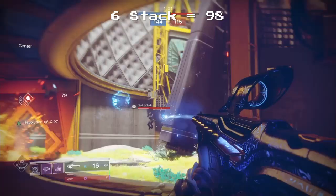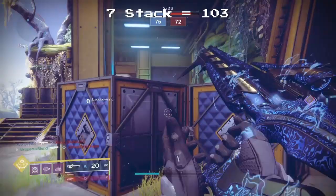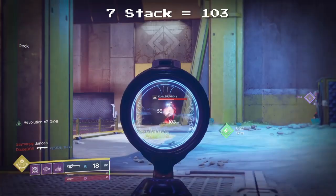At six stacks you're doing 98, which is a two-tap to most guardians. And at seven stacks you're going to be doing 103, which will consistently result in a two-tap — which is pretty darn good.